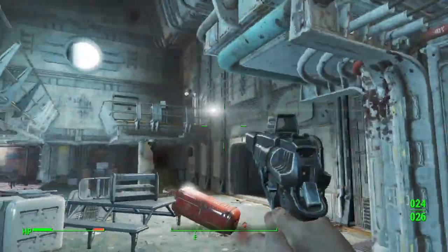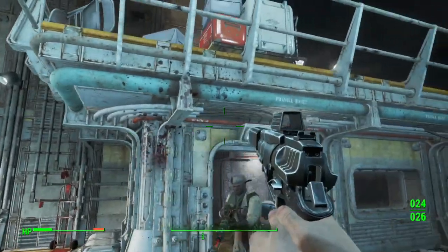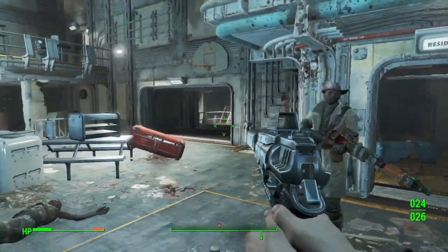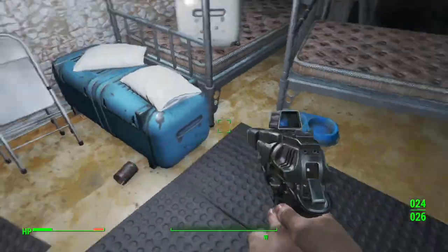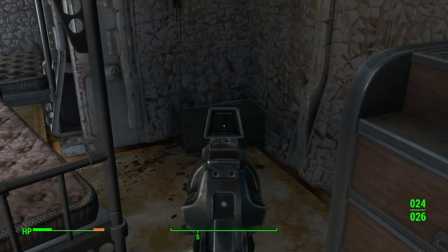If you do have problems finding it, because my map shows Vault 75, just go to the Malden area where there's Malden School, Malden Hospital, those types of things — you can find it there. Or you can just rewind back and take a look at where I am. It's not really that hard of a location to find.